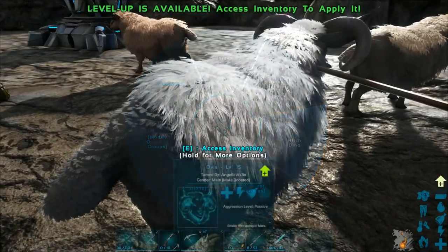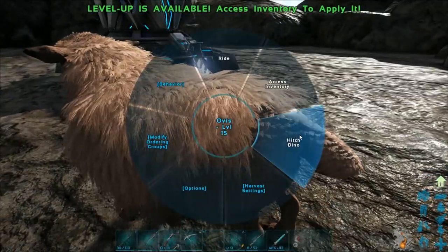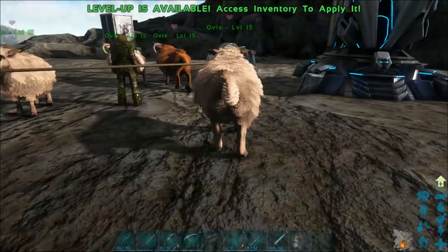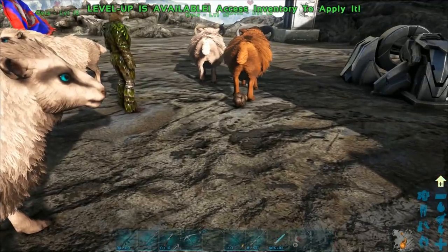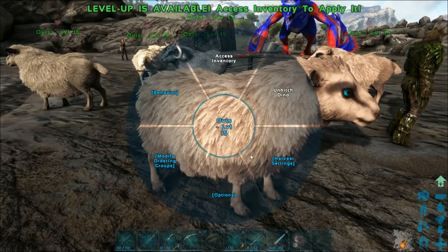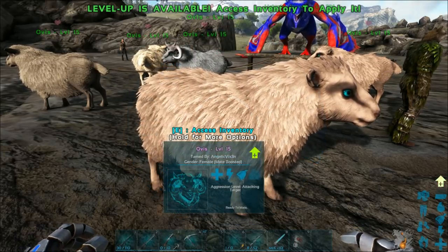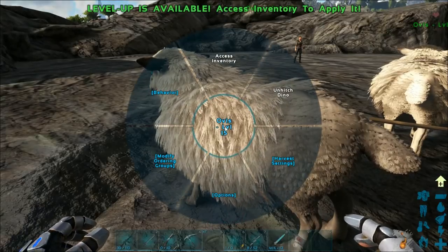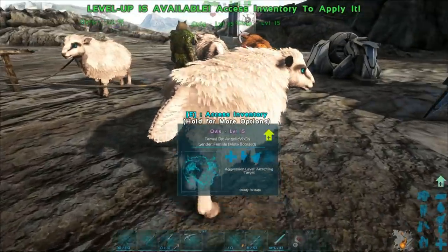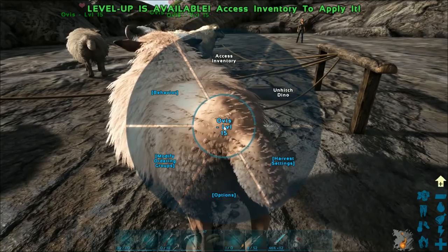You click on 'Hitch Dino' on each individual dino and you'll see the little rope that attaches to the hitching post. So you can see those two are not hitched but all of the others are. You have the choice to 'Unhitch Dino' or 'Hitch Dino,' and then you can enable wandering and they don't move. It's just incredible — none of them move.